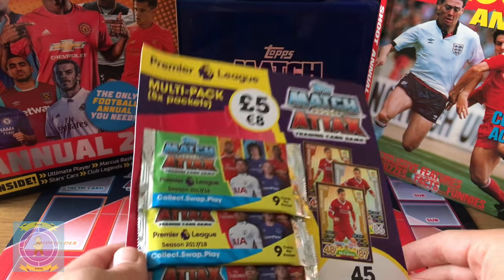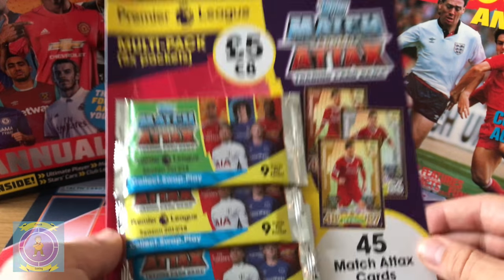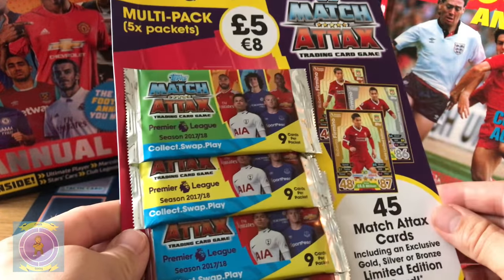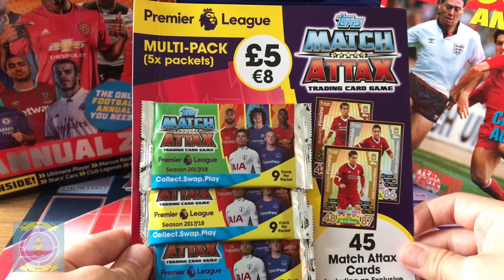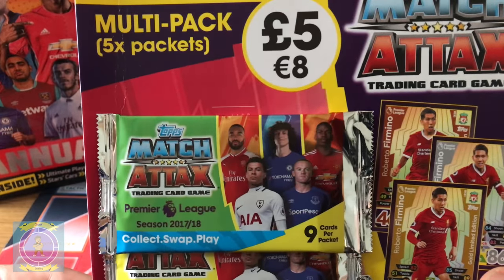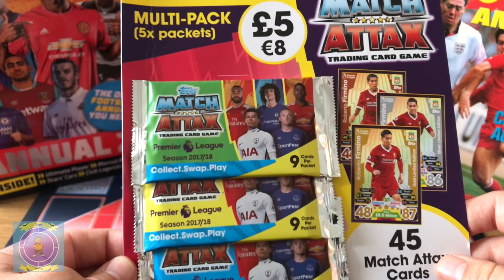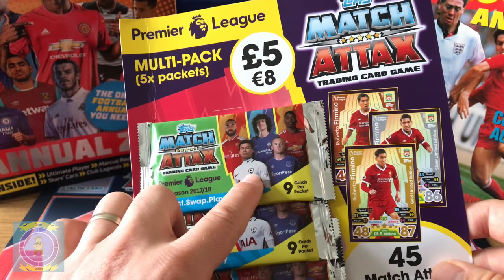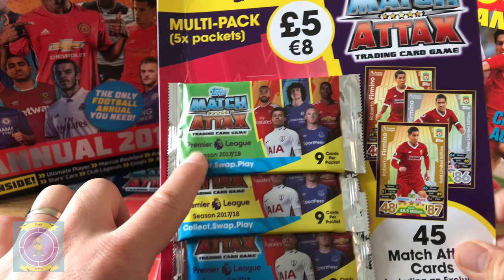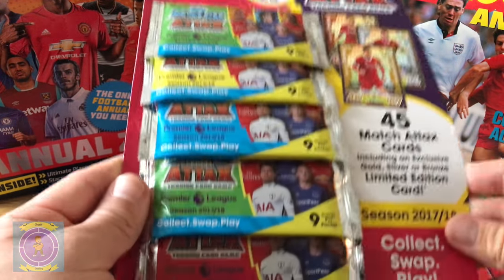Hello everyone and welcome to another Match Attacks video from Chunk Gaming and Mini Craft LR. We're on to the next part of the series where we open the multi-pack — five packets of cards, nine cards each, showing the new pictures for Firmino. Hopefully you get the gold one because that's the rarest. They've changed the Premier League colors on the front this time.